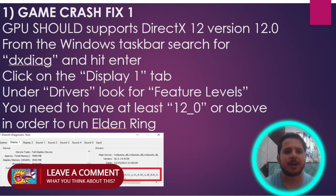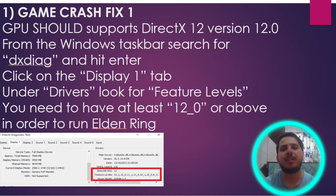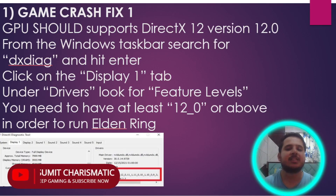To check whether your GPU supports DirectX 12 or not, go to your search bar and search for DXDIAG without quotes. Then go to the drivers and check the feature level — you need to see at least 12_0. Anything below that you have to update, but anything above is fine. Restart your system and hopefully the crash issue will be resolved.